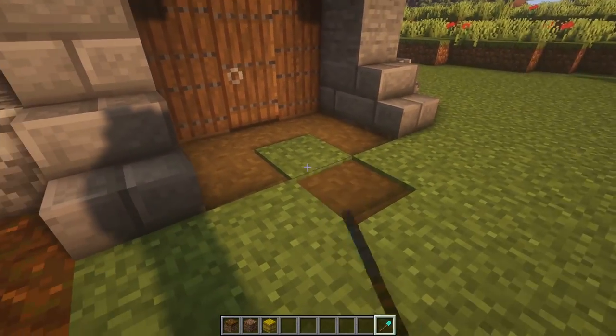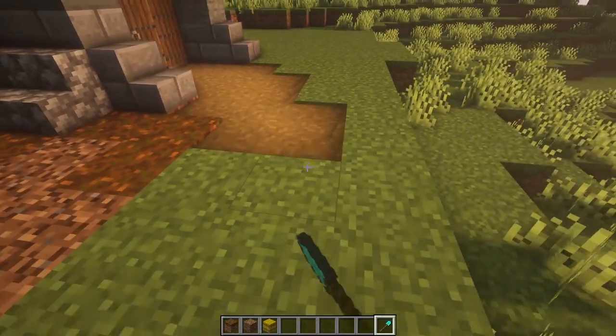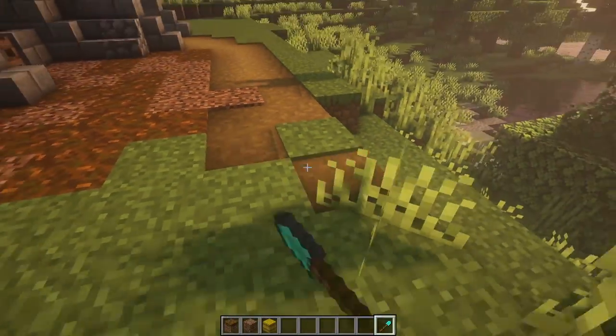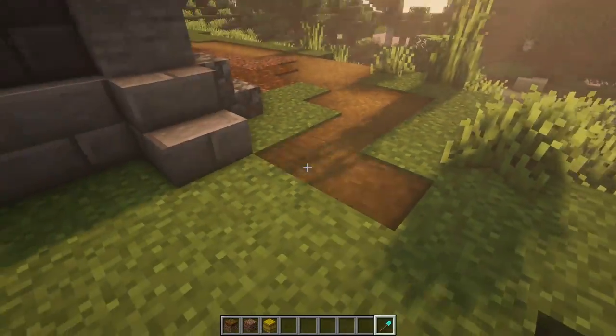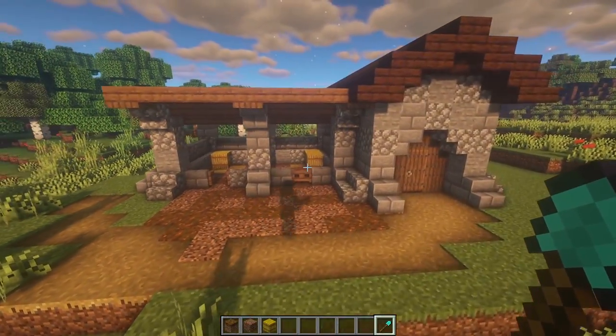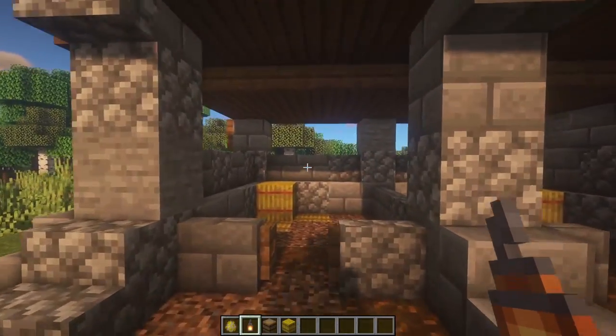Then let's do a pathway leading up to the door — something like this, just a rough path. It has to look like horses have been walking on it, so do something like this leading to your other builds.